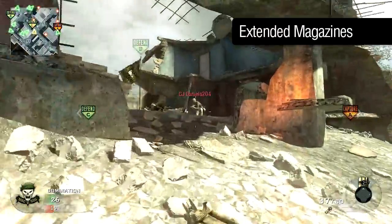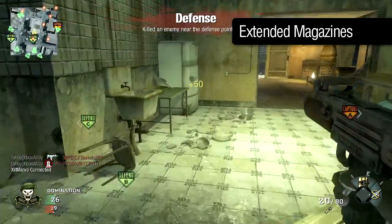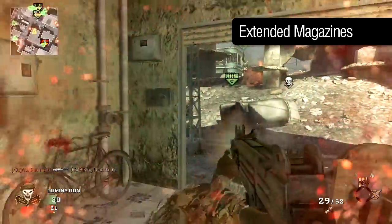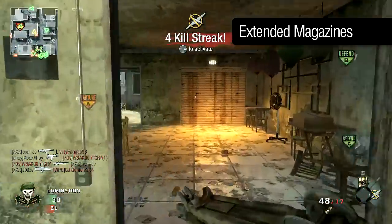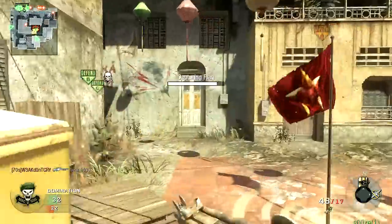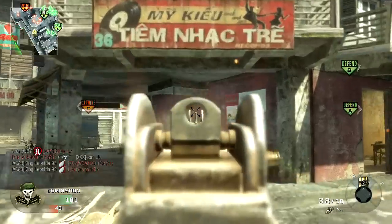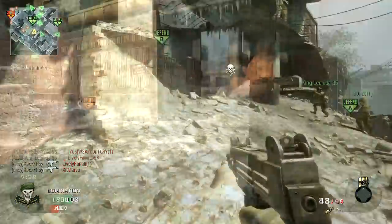The final attachment, Extended Mags, will increase your capacity from the default 32 to 48 rounds. This grants the Uzi the largest potential magazine size in the SMG category. Only the MPL shares the 32-round default, and the MPL lacks Extended Mags. Large magazines suit the Uzi's spray-and-pray style, and for that reason it's my recommended attachment for use with the weapon. Forgo accuracy for liberal use of your trigger, for maximum use of the Uzi's strongest trait.